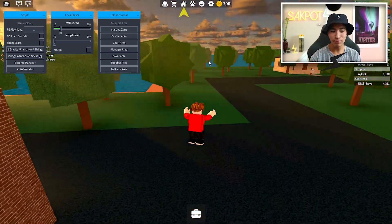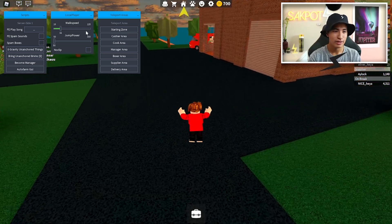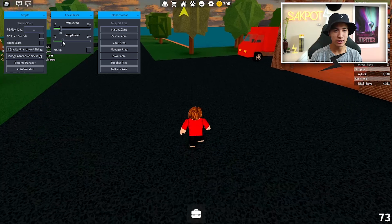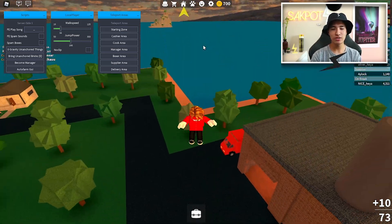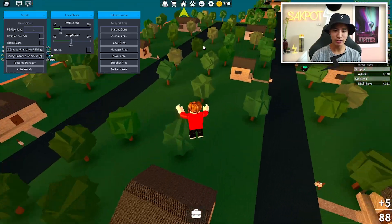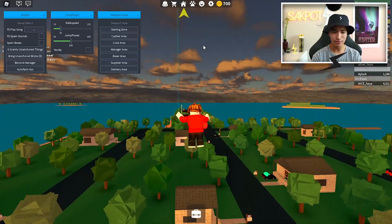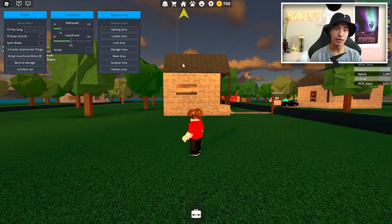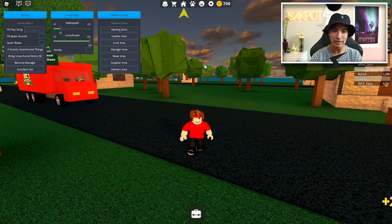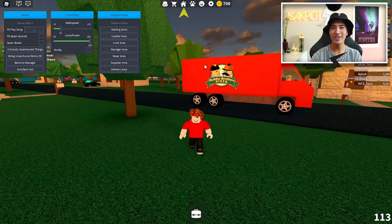I recommend you turn it up even just a little. Let's move on to jump power, which controls how high you jump. Let's put it to 166 — wow, I'm jumping almost three times the height of the house. If I turn it up to 300, which is pretty much two times higher — let me get in front of this truck — bam!